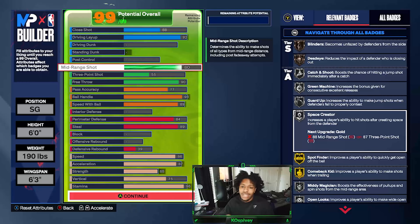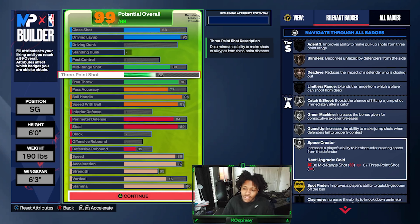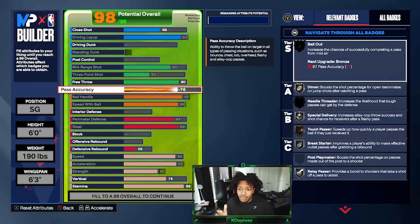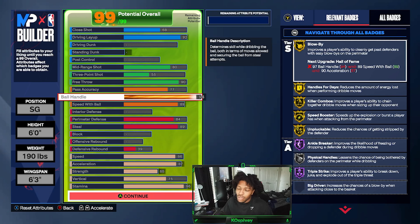I did give it a 90 free throw just because I wanted a high free throw on it. When you get to the rack, you know you're going to get fouled. If you can activate takeover and do the shooting takeover, I promise you you can green your threes. 77 pass accuracy — that's the base minimum you need to get Needle Thread on bronze. 94 ball handle gets you Blow By, Handles for Days, Clear Combos, Speed Booster, and Unpluckable all on gold, and Ankle Breaker and Triple Strike on Hall of Fame.